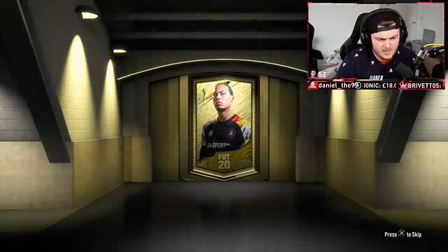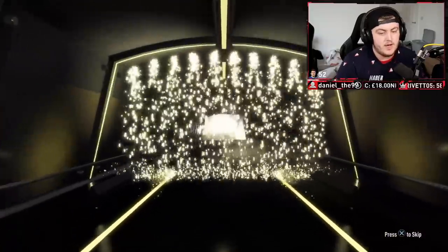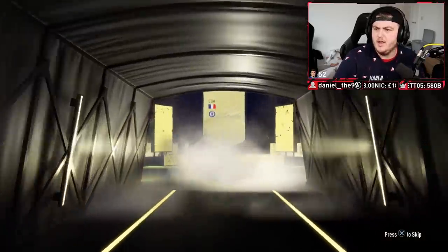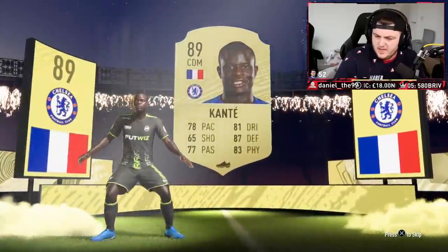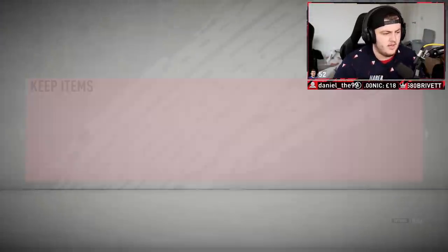We've got a jumbo premium gold players pack now followed by two rare mega packs. Let's see what we get — it's gonna be at least a board. It's gonna be a walkout — back-to-back walkouts. French striker — oh, is that Kante? I'll take that, that's not bad. Kante is currently about 160k on the market. That's pretty decent, we'll take that.